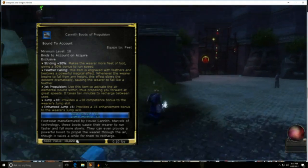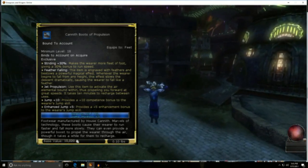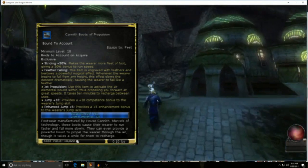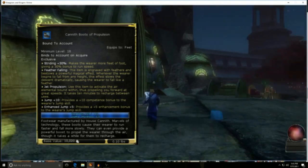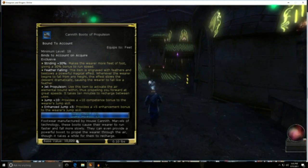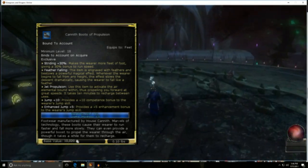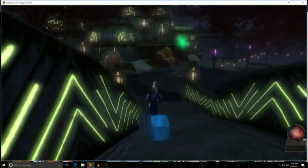Jealousy is a poor trait, but many toons have had a bad case of the greens as monks and favored souls sail by high overhead. With the release of the Artificer's Pack, everyone can join in. Schemes of the enemy — you have several chances to pick out the Cannith Boots of Propulsion, better known as Rocket Boots. The Enhanced Jump and Feather Fall is nice, but it's the once every five minute Leap of Faith style boost that people seek.